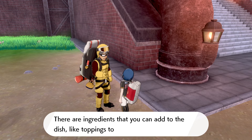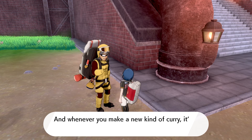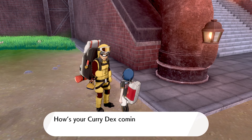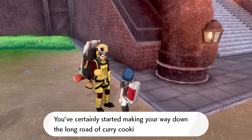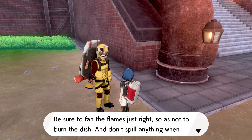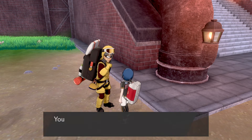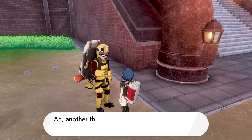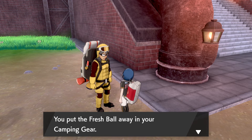There are ingredients you can add to the dish as toppings to make all sorts of magnificent curries while camping. Whatever new curry you make will automatically be saved in your curry dex, so try to make all different kinds of curry recipes. He checks your curry dex — you've made 19 curries! As a reward, he gives you sausages as a staple topping. He then gives you a fresh ball, which is a toy you can use to play with your Pokemon while camping — it's a spitting image of a Wumpa Berry and quite heavy too.